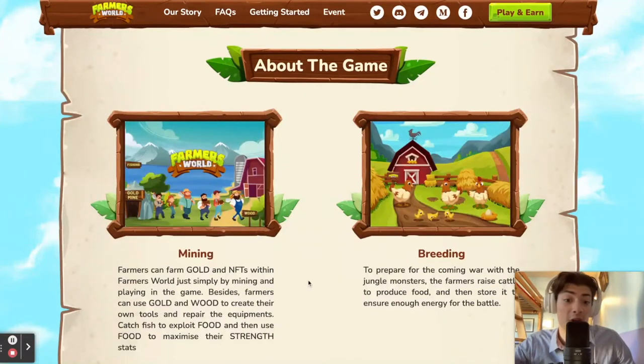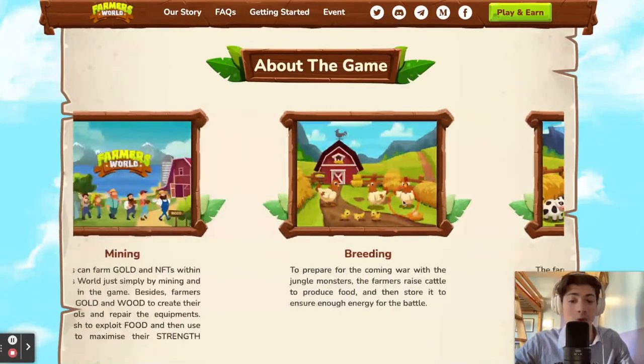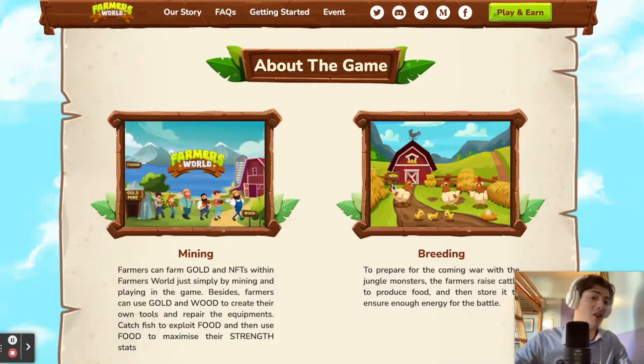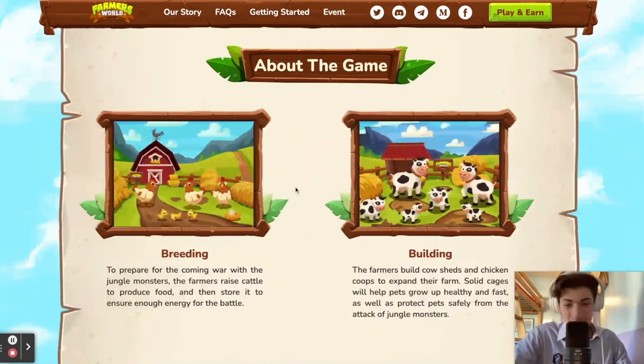The next thing you'll be doing is breeding, which basically means preparing your own food so that if a war ever happens, you'll be safe and secure with your food supply and the animals you've raised — things like chickens or other animals that you can raise to produce food. It's essentially like having a real-life farm, with the only difference that everything is tokenized.